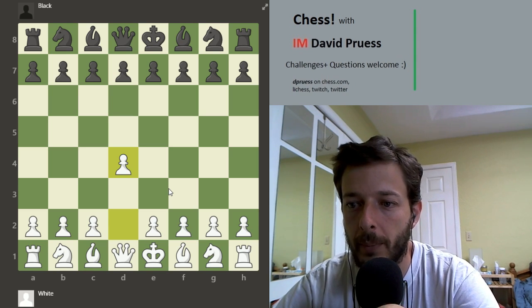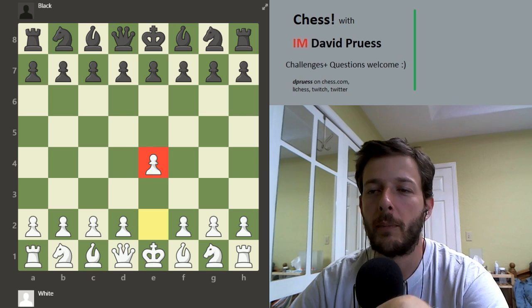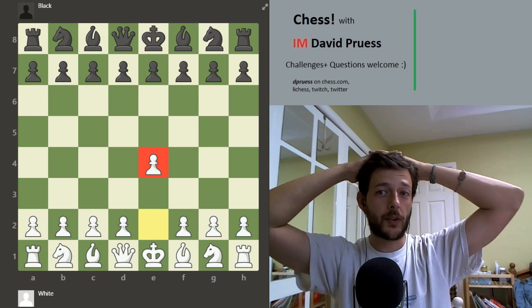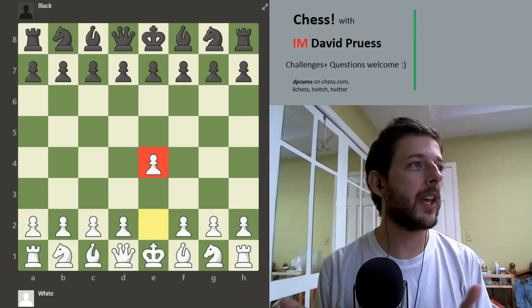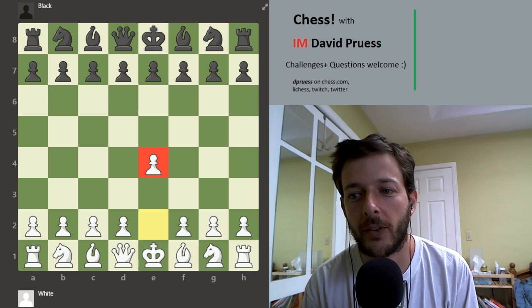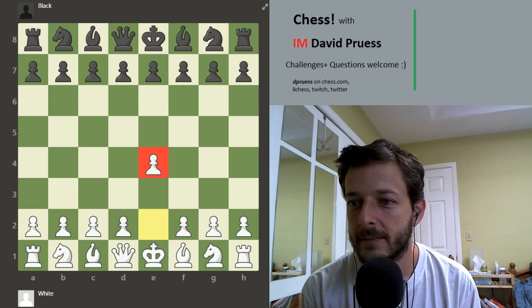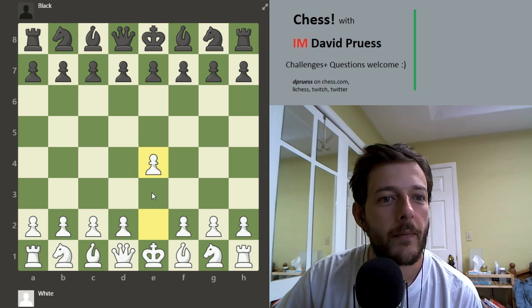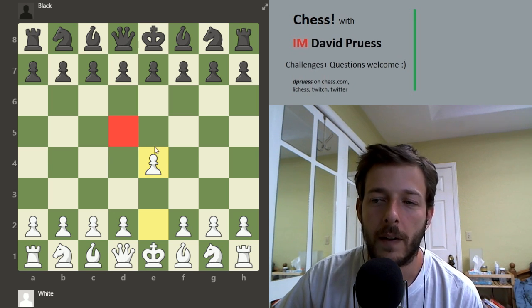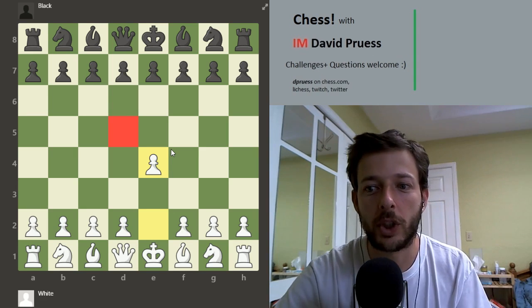e4 also opens the bishop and moves the pawn to the center. The value of putting the pawn on e4, as far as moving it to the center — today we are playing some hypermodern defenses as Black, so is having the pawn in the center a good thing or a bad thing? What would be the good part of having this pawn in the center? The good thing in this case would be controlling the square d5. More than just having a pawn on e4, your pawn on e4 is helping you control the square d5.